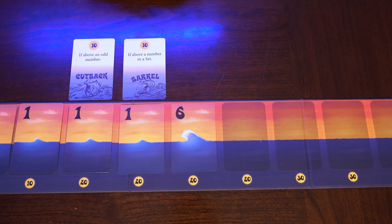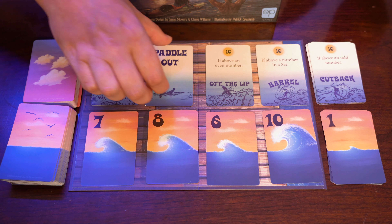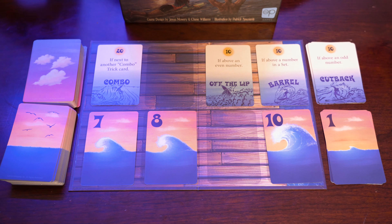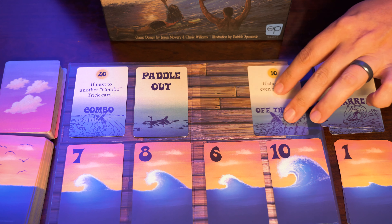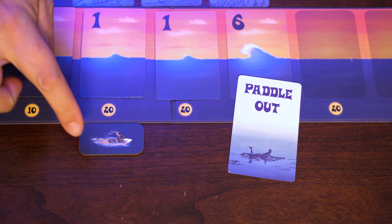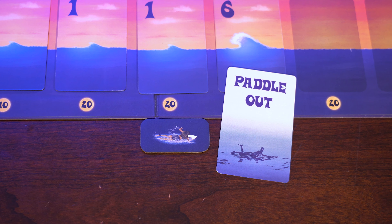Players spend up to two action points to either play wave or trick cards or paddle out further on the water. Players can play cards from their hands or from an open draft area called the pier board. After each player's turn, the maneuver cards — which are made up of trick cards and paddle out cards — cycle through at least one card. When all the maneuver cards run out, all the players who haven't taken a turn yet in the round will go. Players need to play high value trick cards but also need to be able to paddle out in order to play those trick cards before the end of the game.